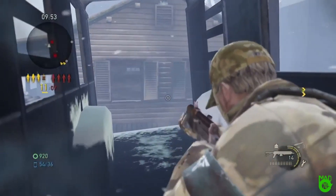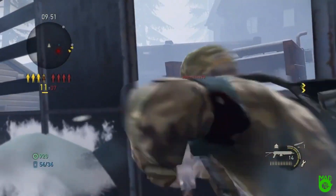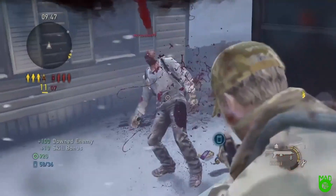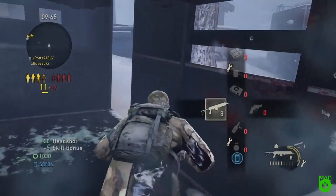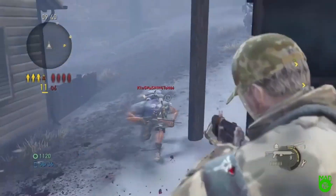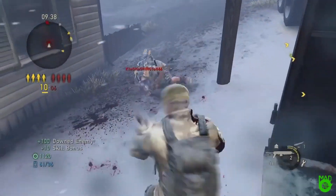There's somebody coming up. He's coming in — he wants it. He wants that burst rifle. Give it to him. Oh my God. One less to worry about. Instantly executed. Double upgraded burst rifle with Sharpshooter — not a chance. Not even a chance.